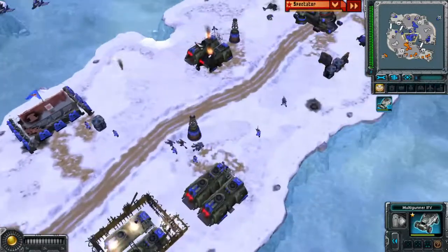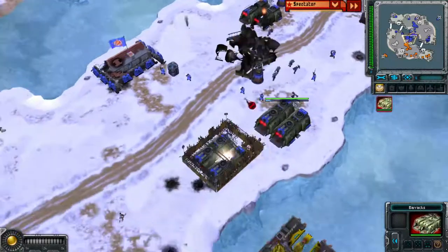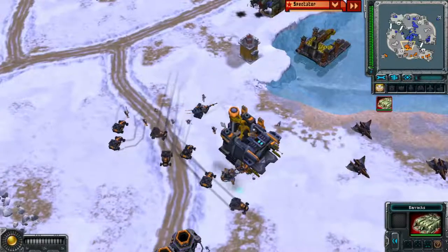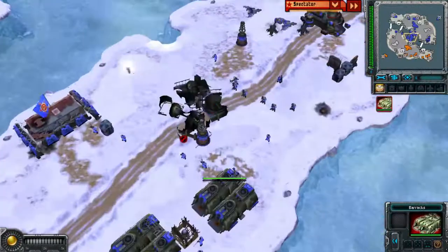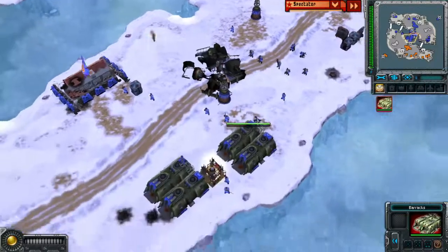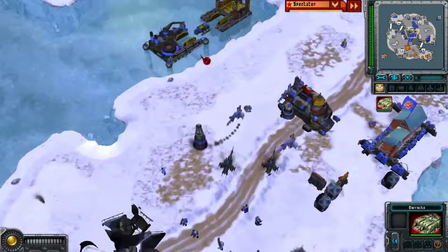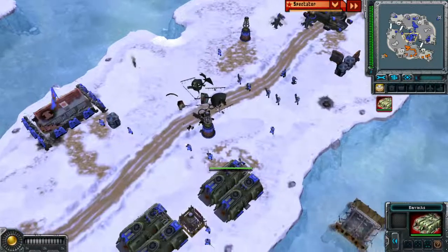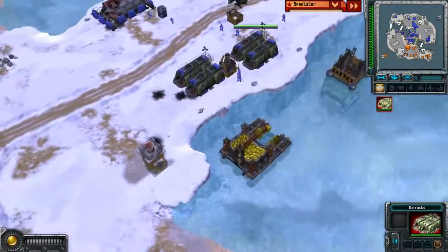Amaranth has three barracks now in the centre of the map. Something odd happened — a structure got built and then was immediately sold. It might have been a misclick. If you know why he did that, leave a comment — maybe you know something the commentator doesn't.